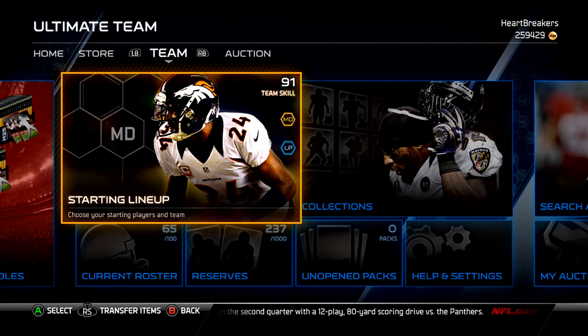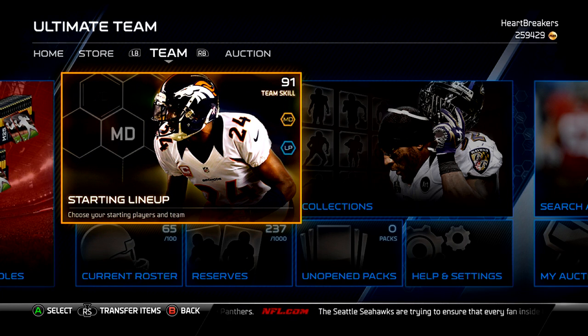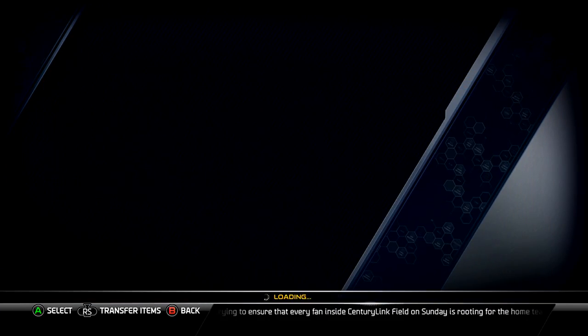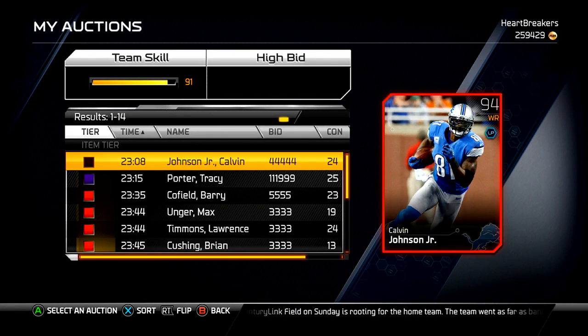So there were only five of them, and one of course is the collection-based one, and two of them were Patriots, which really helps with my team, which I'm kind of redoing. I just decided to go completely away from what my team was, and so this is kind of what's on my auction block if you're looking to buy anything.